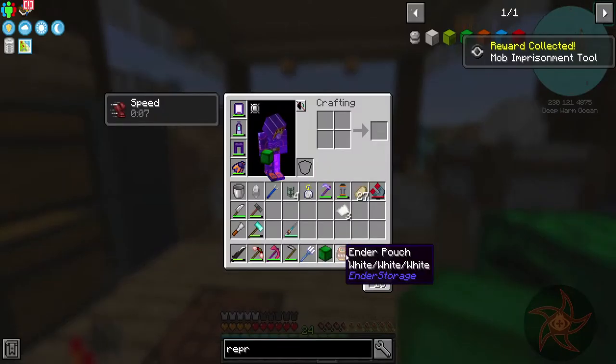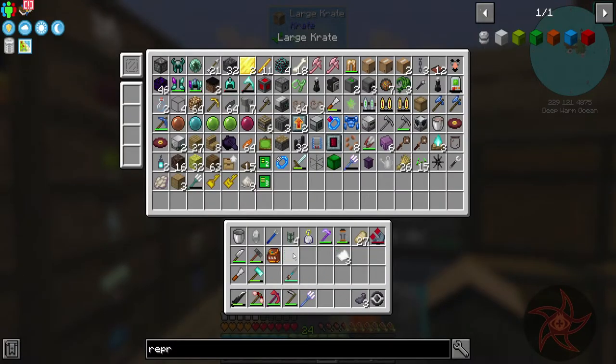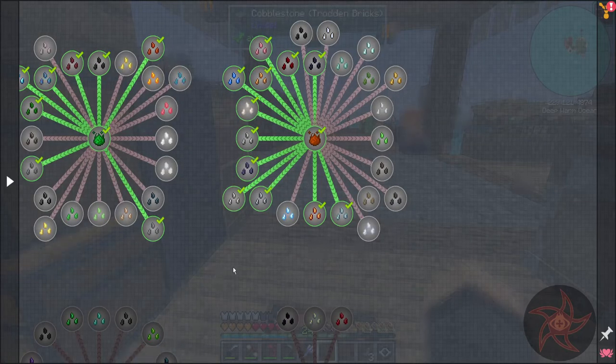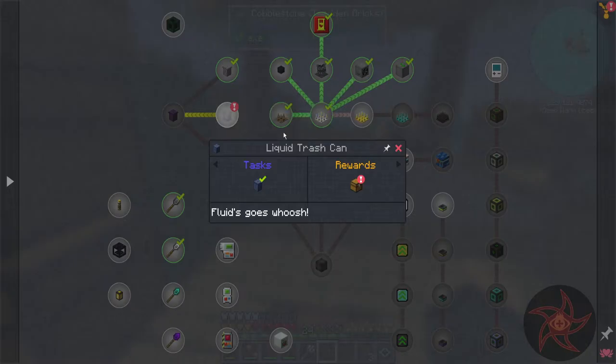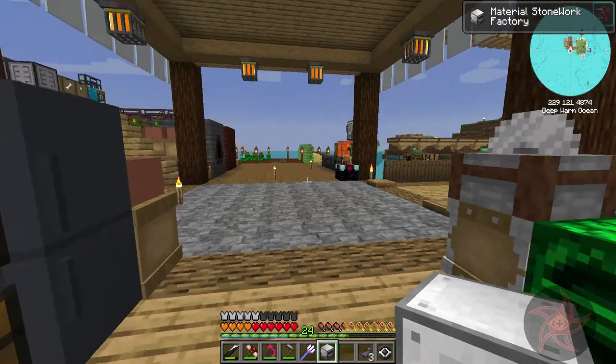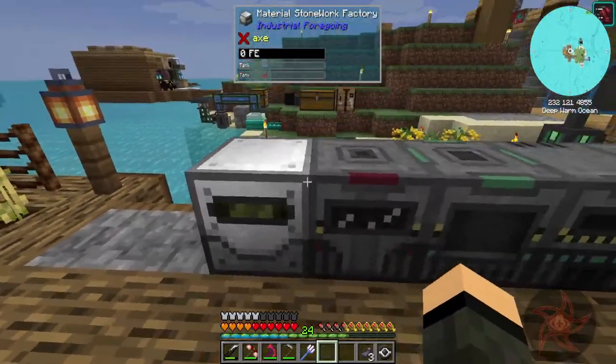Mob Imprisoned Tool and an Ender Pouch - that could be handy. And only one Growth Accelerator though. And then Miscellaneous - oh yeah, Liquid Trash Can. I found that while I was out exploring. Reward collected. Material Stonework Factory. You know, I was thinking that here soon I'm going to need a thing.